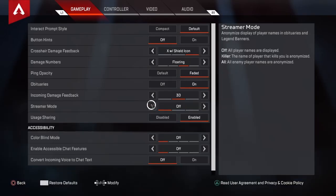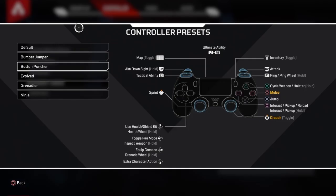So the first setting is going to be the button layout. I've been playing on this button layout for a few days now and I'm loving it. It's going to be the Button Puncher. What I like about this layout is that we have our crouch button on R3, or our right thumb stick.